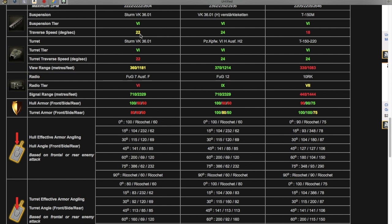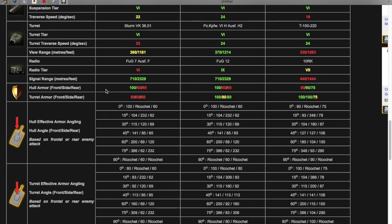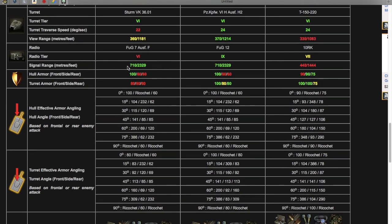The tank turns at 20 degrees a second — better than the T-150 but worse than the VK. Turret traverse speed is the worst in this comparison at 22 degrees a second. View range is 360 meters — worse than the VK but better than the T-150 at 330 meters. It has a tier 6 radio compared to the VK's tier 9 and the T-150's tier 7. Signal range is 710 — the same as the VK but almost double the T-150.